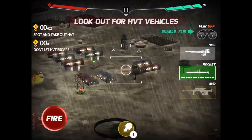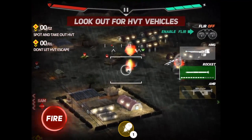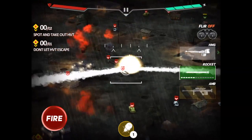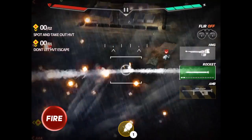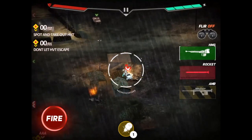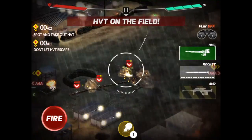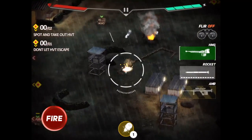Viper Two, hunt down and take out high-value targets. Look out for vehicles with the HVT indicator on the HUD. Don't let them escape from the combat zone. Excellent shooting! Contact. Incoming AA fire! Taking heavy fire! Excellent shooting! That's a kill!